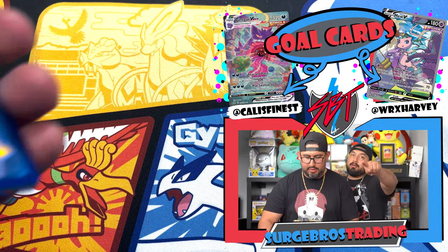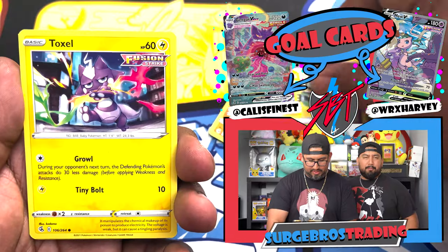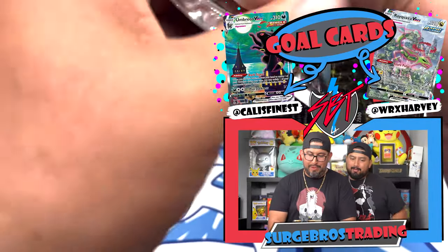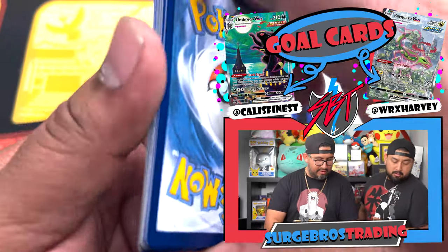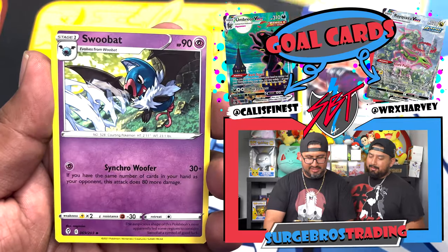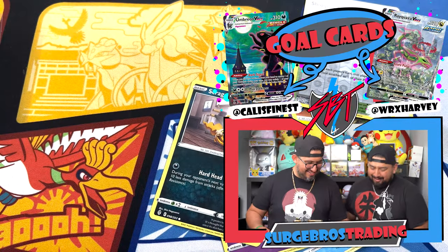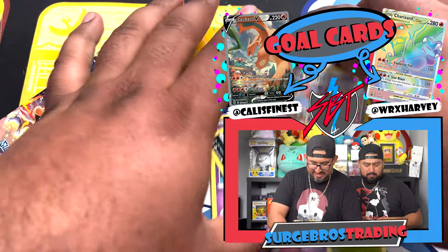We got Mew V and Gengar V alternate art — come on PokeRev, help us out! If you see this video, send us a couple more and don't limit us. These are fun to open, good pack selections. That mystery red pack — I'm calling Unbroken Bonds and we're gonna get that Charizard. Now into Evolving Skies — VMAX incoming! Harvey got something — VMAX Rayquaza and Umbreon!